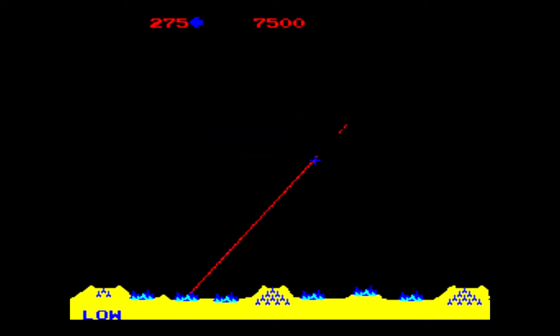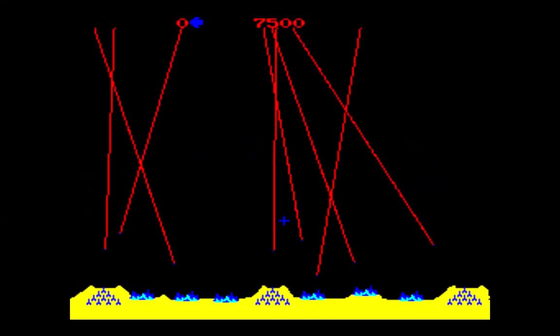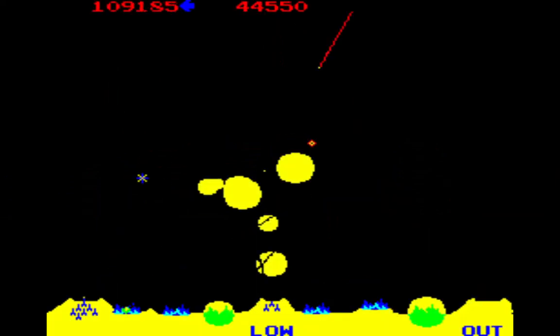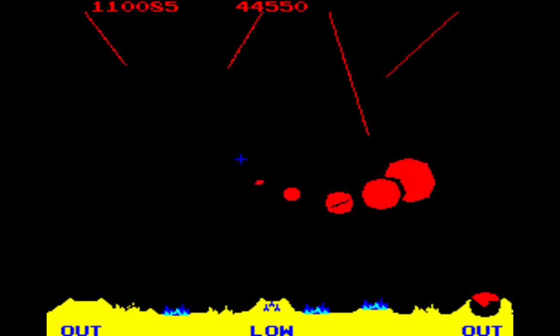If an enemy missile hits one of your cities, the city will be destroyed. If an enemy missile strikes one of your bases, all of the remaining missiles in that base will be destroyed. If all cities are destroyed and you don't have any cities in reserve, your game will end. Each level has a limit of three cities that can be destroyed, although a cheat code used for filming caused a glitch showing all cities destroyed, which does not happen during normal gameplay.